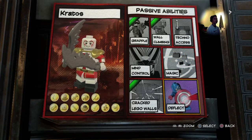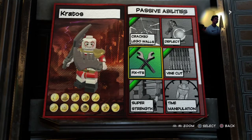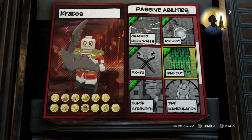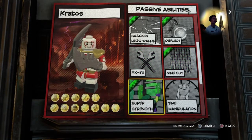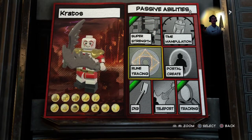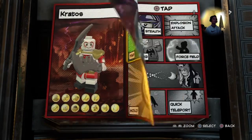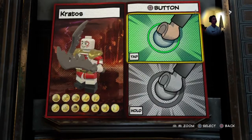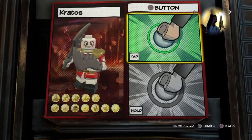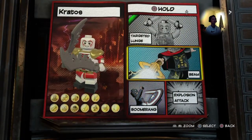I gave him deflection — he does deflect stuff in the game, so that's fine. He has super strength and Strength of a Titan so he can crack walls. He can dig, and he can track like any normal person. For combat I gave him attacking and boomerang because he throws his chains at people like whips.